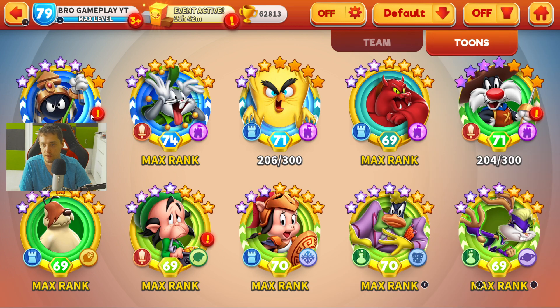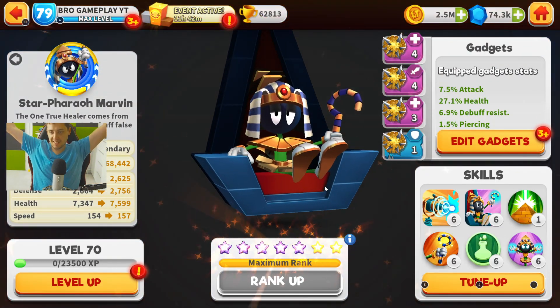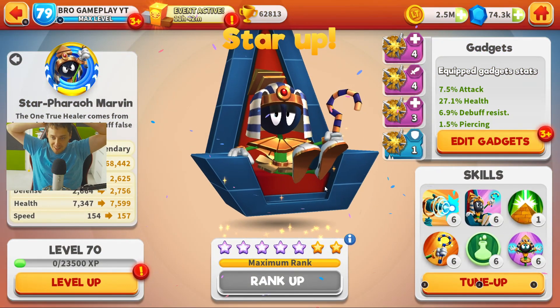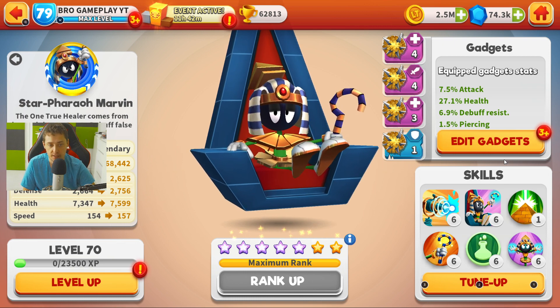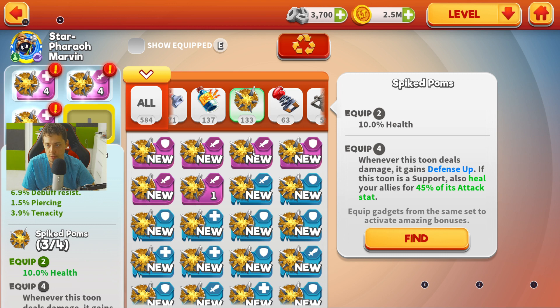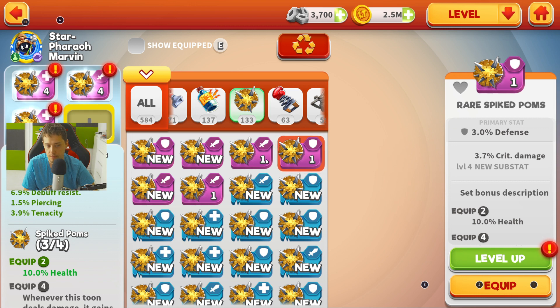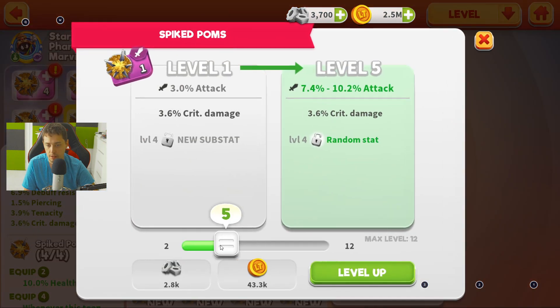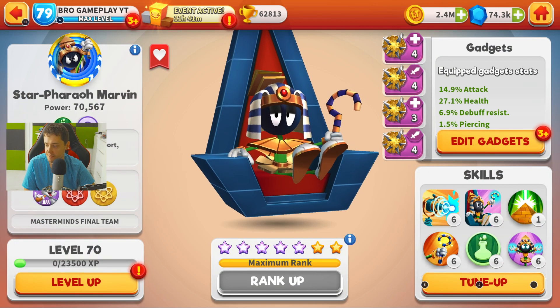Let's go with all — yeah, it's here! Oh my god, it's here! Let's go Marvin! Let's remove these gadgets and put better options. I'll get attack — defense is not the best choice, I think attack is better. Let's equip this and level up. Okay, so this is it guys, thank you for watching!